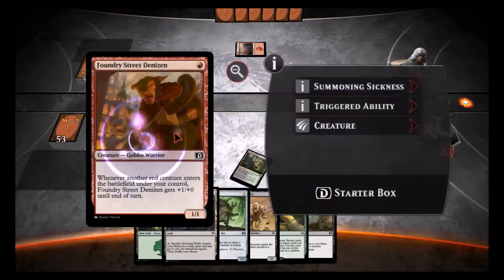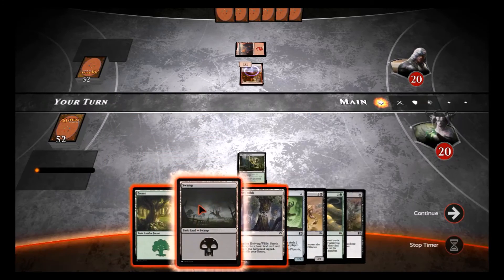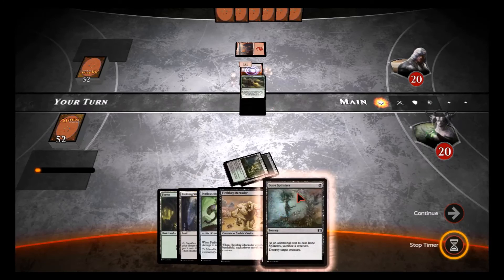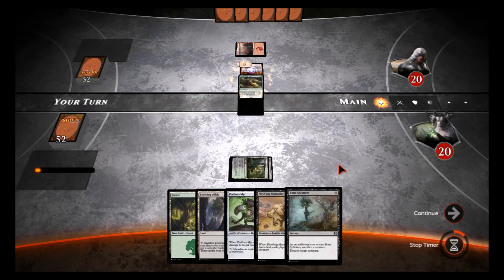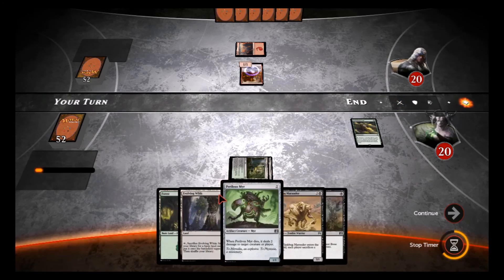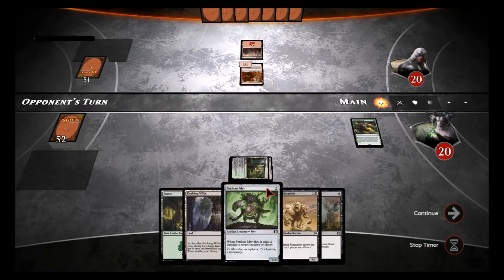He's got these little guys and they can be a pain. I'm gonna play Swamp and play Evolutionary Leap. Next turn I can play the Perilous Mirror with a Forest, and then I have the option of sacrificing my mirror if I need to.